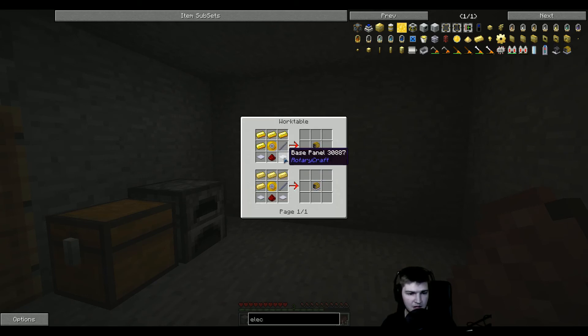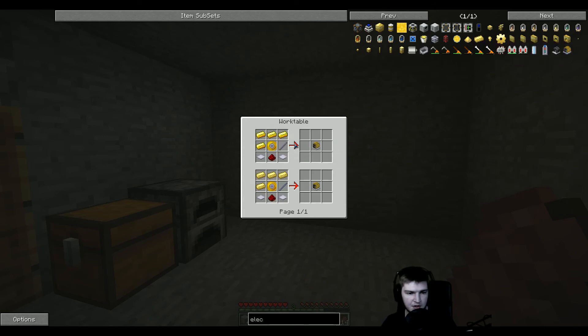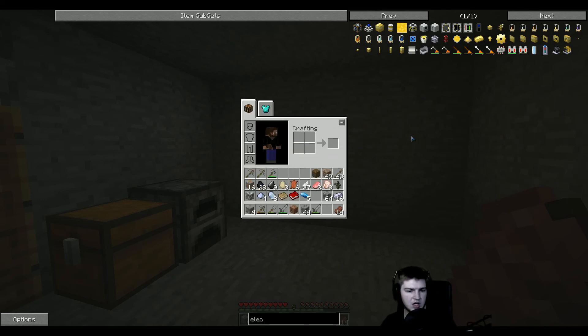Electric engine. How many HSLA steel ingots do you need? You need 3 for them, so that's 6. Plus this one... plus that one, so 3, 6, 9, 10. You need 10 HSLA ingots.